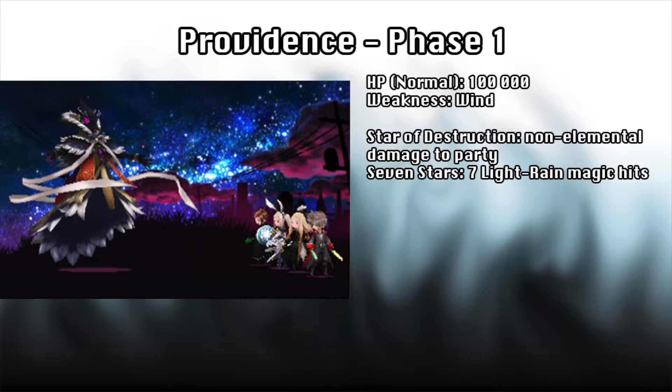First off is Star of Destruction, dealing non-elemental damage to the entire party, followed by 7 Stars, which is simply 7 random hits of light-based magic. These can hit quite hard, so either default as much as you can, or get that magic defense up.